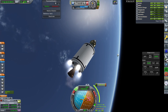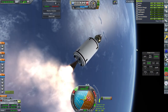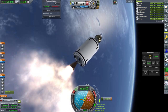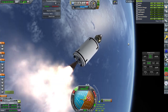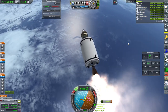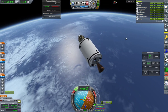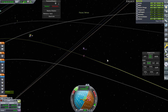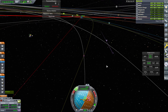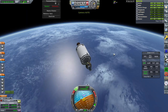Ignition. Shutting it down on time is going to be a little interesting given the high thrust-to-weight ratio. We're on escape — shut down. 2.6 off. We could have the stage tag along a bit but I don't think we want to. It looks like we already have an encounter — that's good.